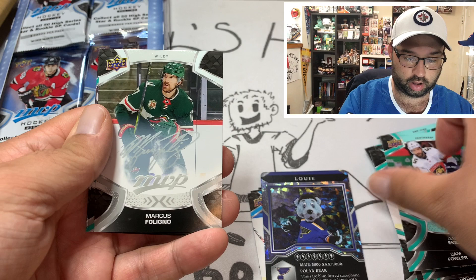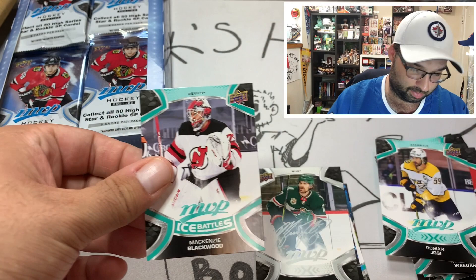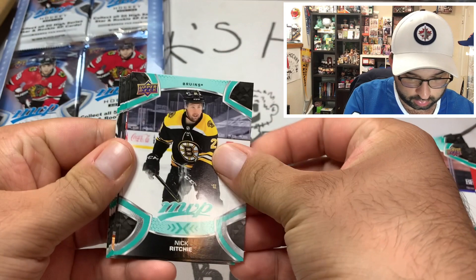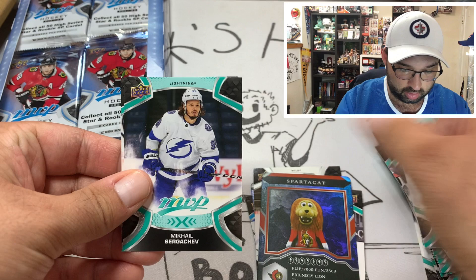We got ourselves a David Krejci, Cam Fowler, Aaron Ekblad, Marcus Foligno with the embossed auto — I guess it's an auto but not a real handwritten auto. Mackenzie Blackwood with the Ice Battles. Next pack: Nick Ritchie, Bo Horvat, Mackenzie Blackwood again, and a Spartacat — which unfortunately is a duplicate from the same one we got in box one.